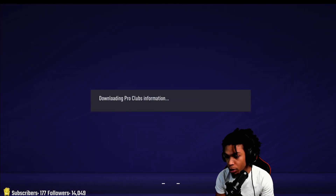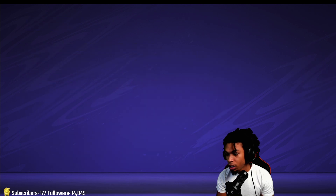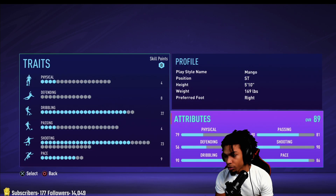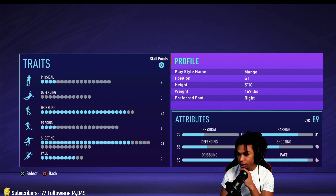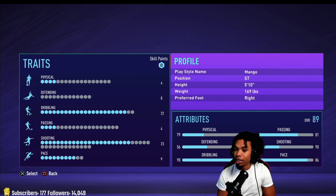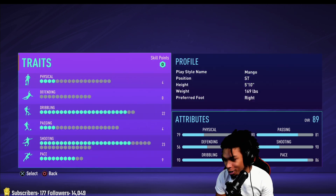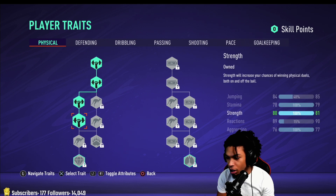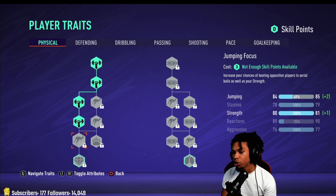Let's go back: it's 5'10", 169 pounds, preferred foot right, and you can see my play style name is Mango.